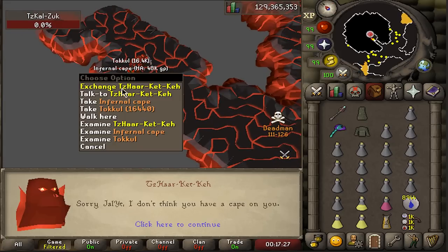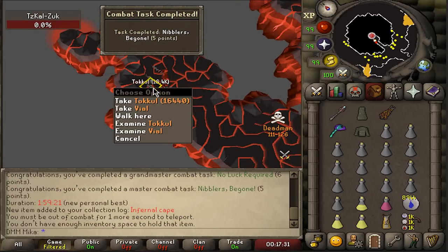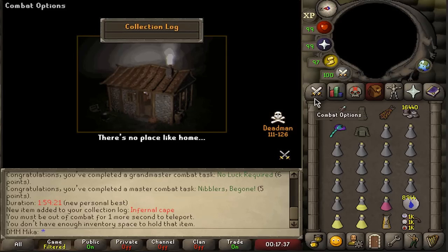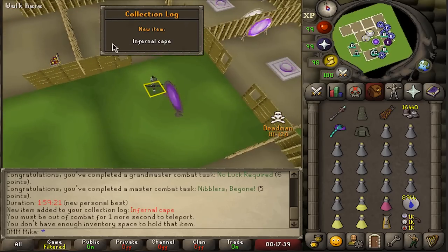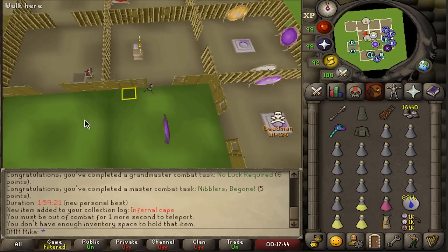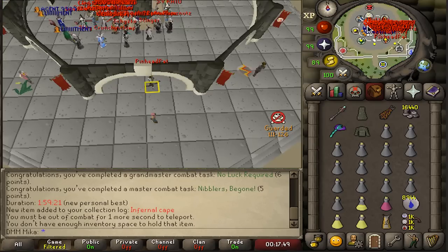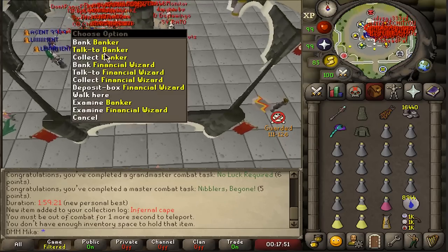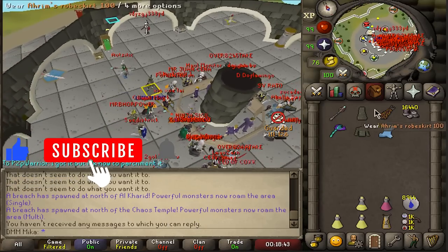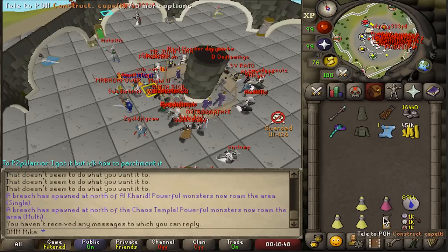Oh my god, I almost wiped without an infernal cape. Oh my god, I have it! Let's go man — breach is in one minute and I have the infernal cape! No way, you guys don't understand how happy that makes me. There is literally breach in one minute and I got it! I'll loot it quick. I got it, let's go! I'll kill it one more as well. First I'm gonna go repair my gear and not risk it, so I'll be a little bit late to this breach.